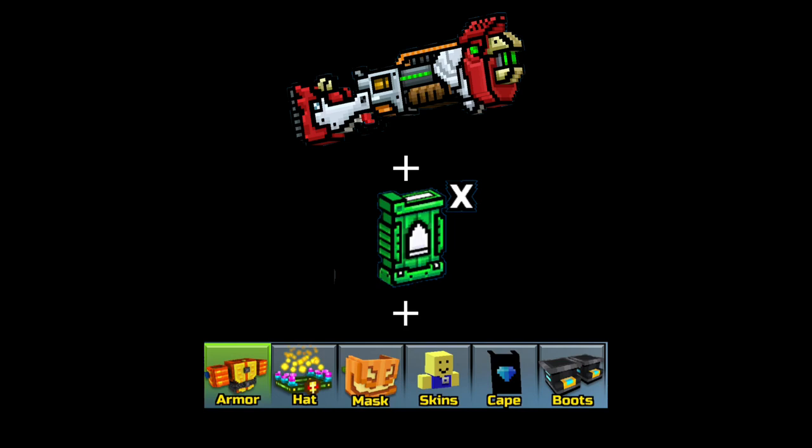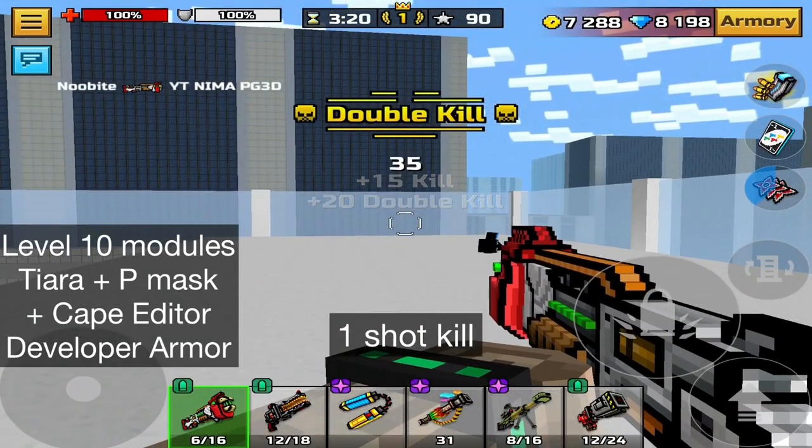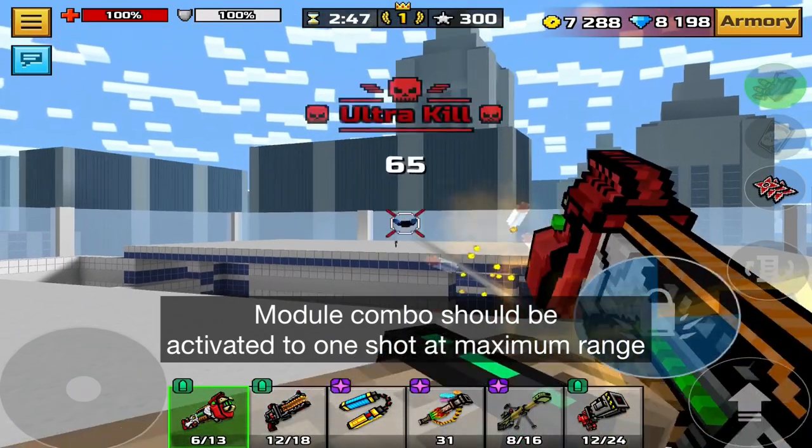Chickaboom with level 10 modules and accessories: it one-shots developer armor to the body. It can also one-shot developer armor at medium range if positioned correctly. If you activate module combination, it will also one-shot.